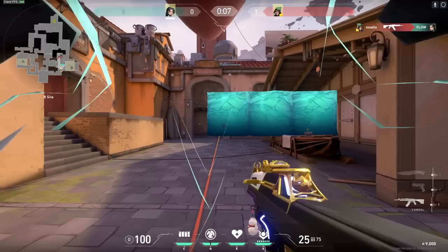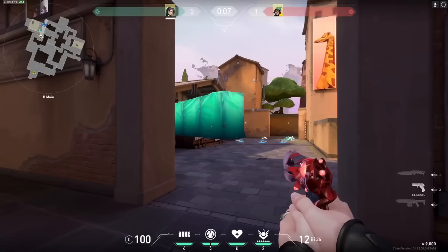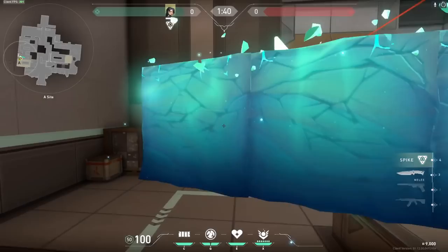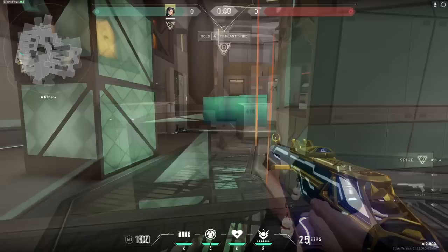If the wall is placed in between you and the enemy, you will both be able to see each other. And if you are stood closer to the wall than the enemy is, they will be able to see you before you see them. Feel free to go and find as many sage one-ways as you possibly can as they are extremely overpowered right now, due to enemies not realizing it's a one-way wall and dying before they even realize what's going on.